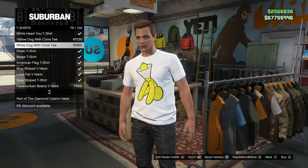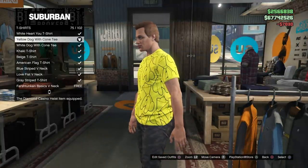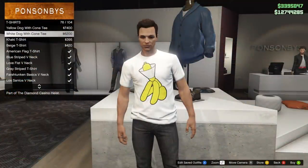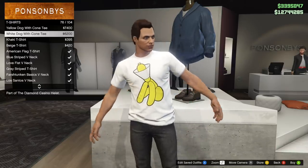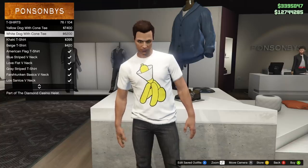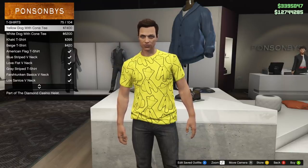You will find two shirts: the Yellow Dog with Cone tee and the White Dog with Cone tee. The Yellow Dog with Cone tee was $7,030 for me with a 5% discount — normal price is $7,400. The White Dog with Cone tee was $5,890 discounted, normally $6,200. The yellow tee has a yellow background with black outlines of the dog all over the shirt. The white tee is the more interesting one — it actually has the yellow dog on there, and on the back it says 'worship the cone.'